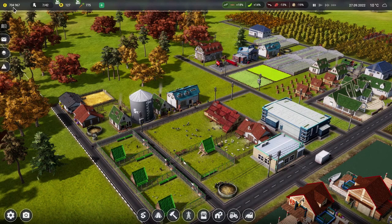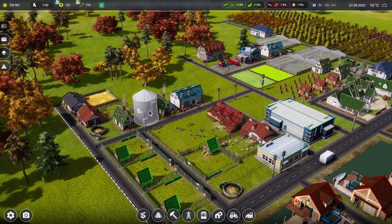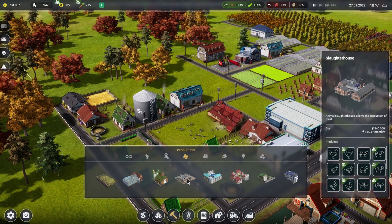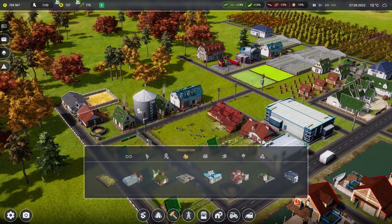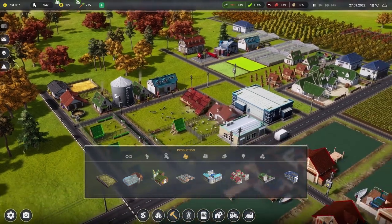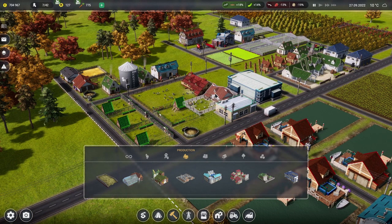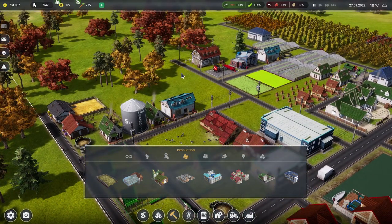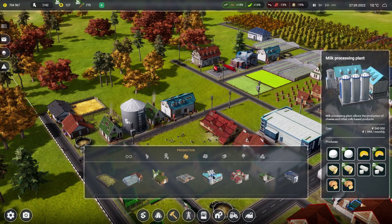We seem to have almost 705,000 farm manager monies — when did that happen? That has crept up very quietly over there in the corner. Okay right, so we seem to be quite fabulously wealthy. This is very good. I think maybe we could treat ourselves to another factory — that would be quite exciting indeed. Let's get another factory in. I mean, there is of course the slaughterhouse. But I'm thinking we've got the sheep over here producing milk, and we've got the goat's milk as well. We could start getting some cows in and then get ourselves a milk processing plant to allow the production of cheese and other milk-based products.